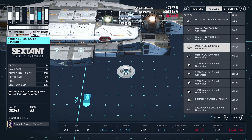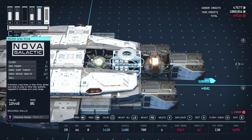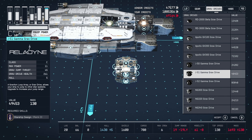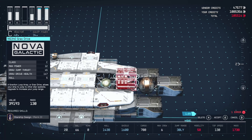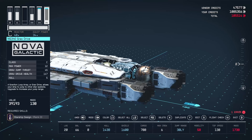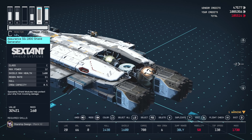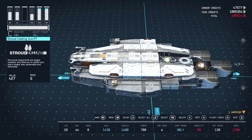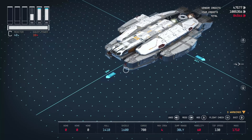Next, for the shield generator, we're going to use the Assurance SG-1800 — the best one. We're going to slap that on there. For the grav drive, we're going to put on the Nova Galactic NG. We'll make it sit lower so the shield generator is properly positioned, and we'll work on those engines in a minute.